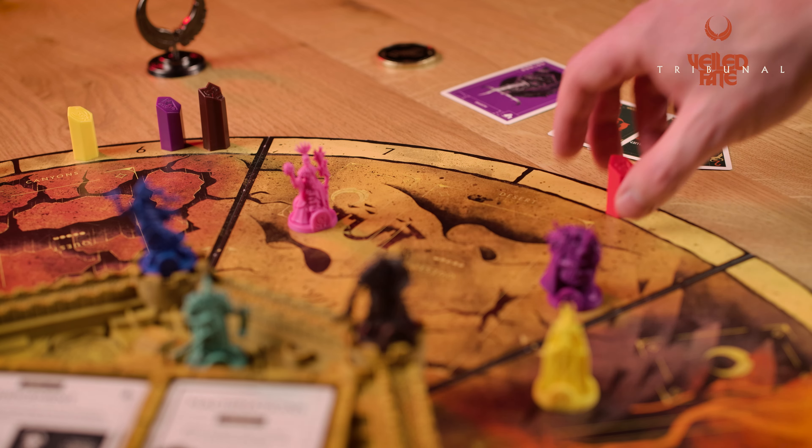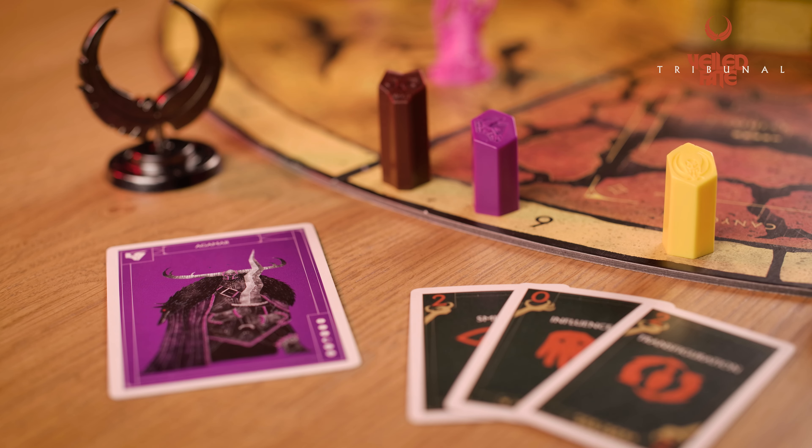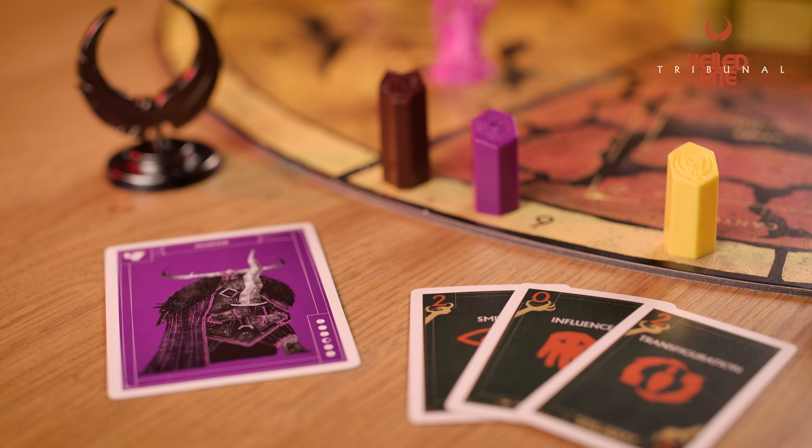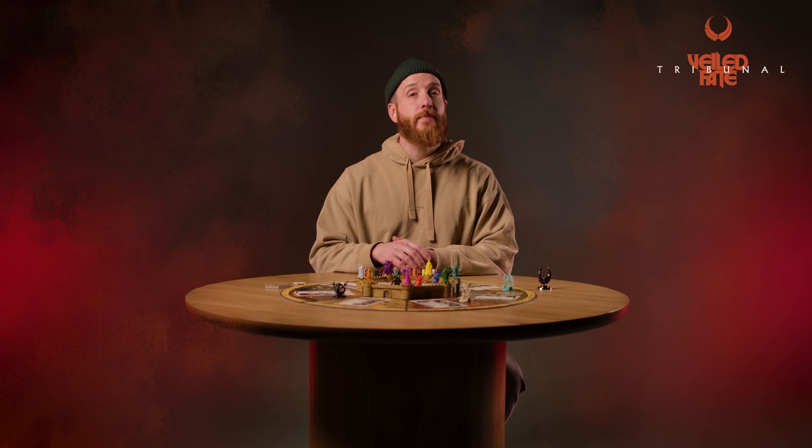Finally, Hadria annihilates all Demis with more renown than her. Remove their renown markers from the board, as those Demis are now disqualified from winning. Thus, the winner is the Demi with the most renown behind Hadria. In a 7-player game, the solo player not on a team gains their renown after Hadria annihilates all Demis with more renown than her.